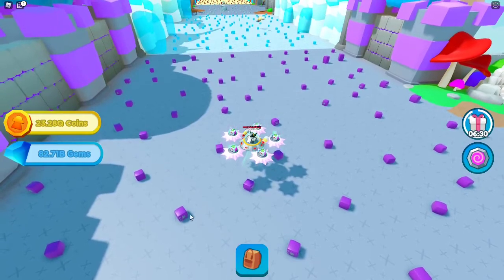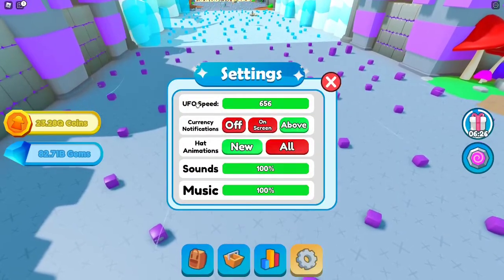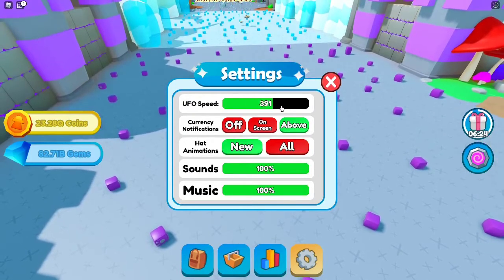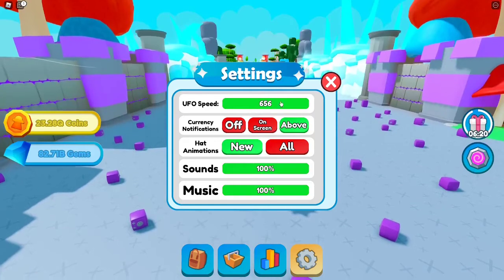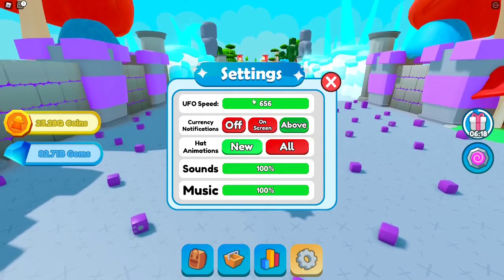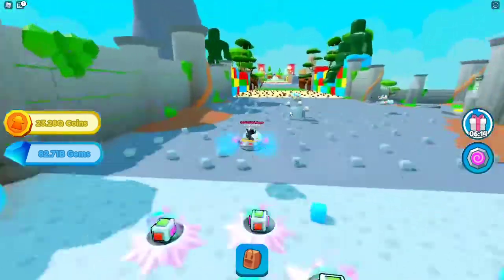To figure out how much speed you have, you're going to need to open your inventory, go to settings, and there's UFO speed — you can change it. I just like to keep it at max, but you're just going to have to have this number at 185 or higher.